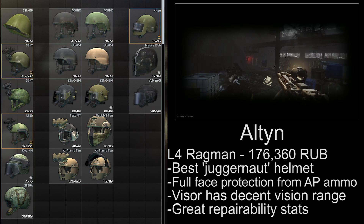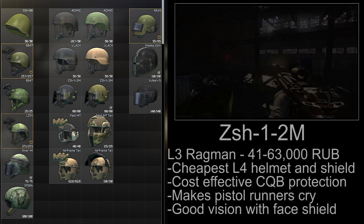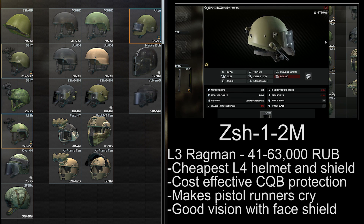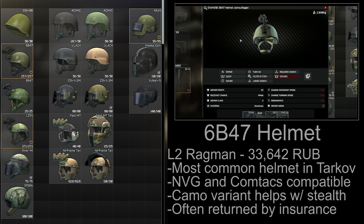Some players might prefer the level 6 alternatives, but I find the Maska hard to use and the Vulcan just too expensive. For a budget CQB helmet, I don't think you can go wrong with the black ZSH and a face shield — for 55,000 rubles, you're basically unkillable by headshots from pistols, shotguns, and some rifle rounds, and it's a great addition to any factory run. For a budget general purpose helmet, the 6B47 is your friend. It's unbelievably common as a drop from players and scavs, and it's easily acquired from Ragman. It has night vision mounts, you can use Comtacs, it's pretty versatile, and it gives you some concealment with the camouflage version.